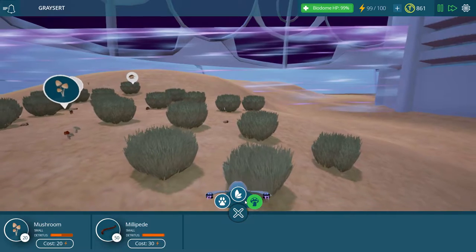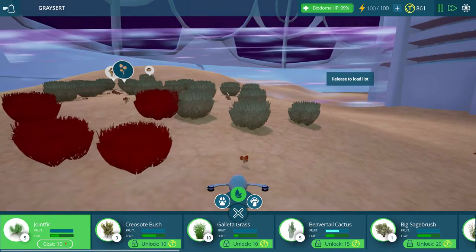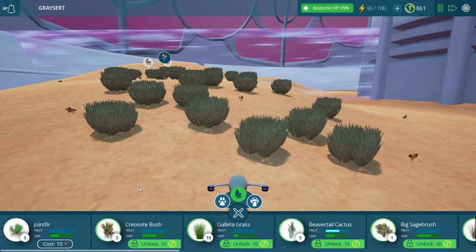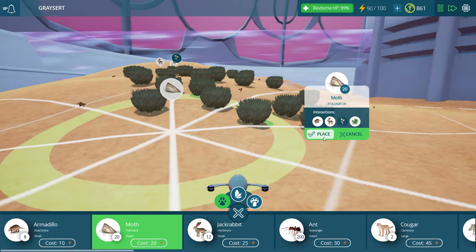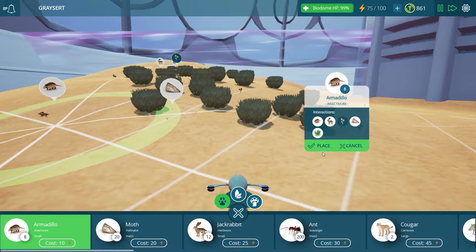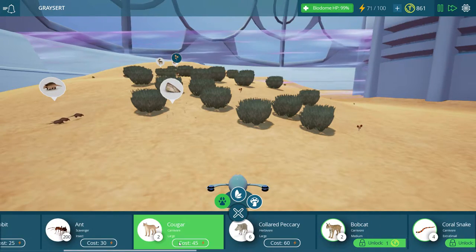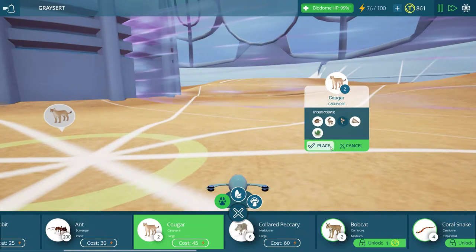Let's keep putting down more plants and stuff, because we want to get that good bonus from the achievement that we're going to unlock when we unlock all the different plants and animals. Let's go ahead and throw down a pollinator over here too, we might as well - and another armadillo over here. Now let's put down a cougar - we'll put him way over here because their area of motion is so large.